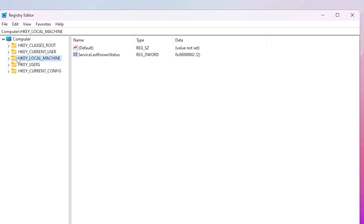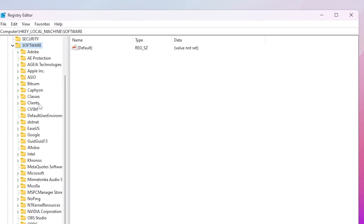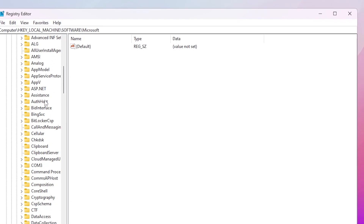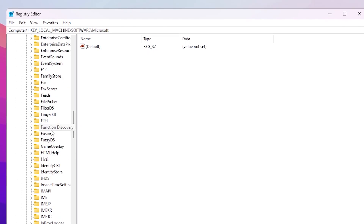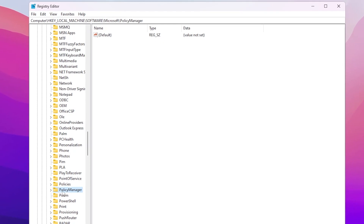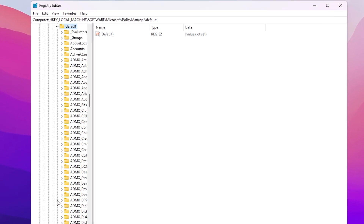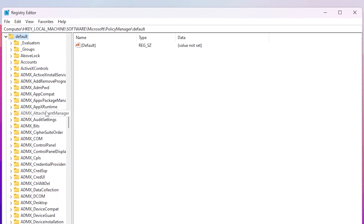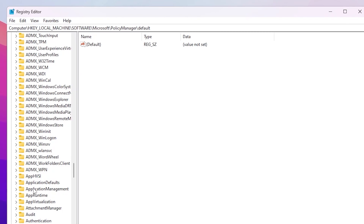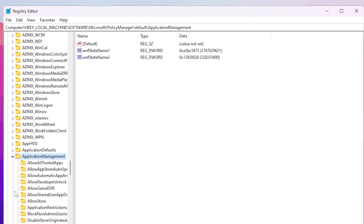Go to HKEY_LOCAL_MACHINE, click the dropdown, go to Software and click the dropdown. Scroll down and find Microsoft, click the expand button. Scroll all the way down and find PolicyManager, select it and click expand. Now go to Default, click expand, and from here scroll all the way down to find ApplicationManagement.